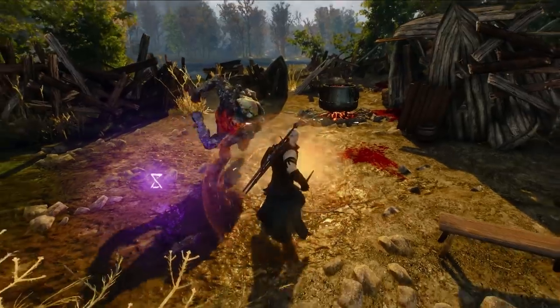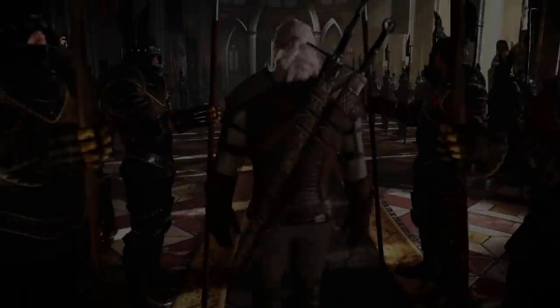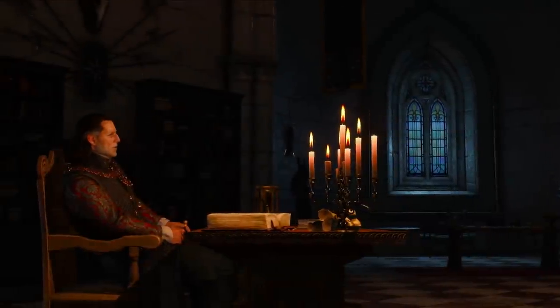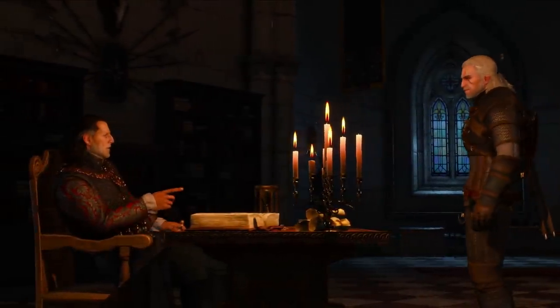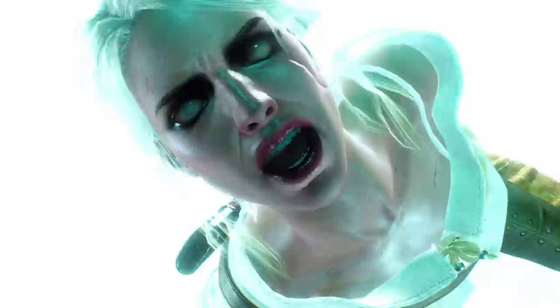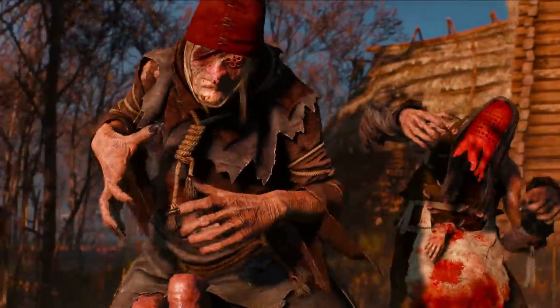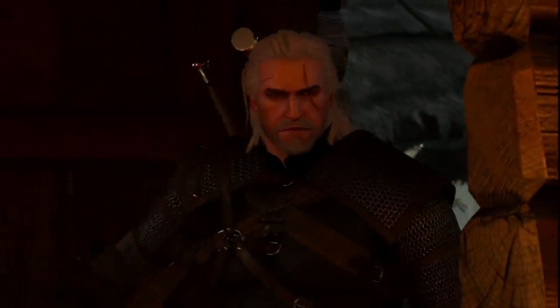Of course you can also level up your signs, and I tend to use my signs a lot so I feel like this is always a good idea. We once again get a very brief clip of the Emperor of Nilfgaard, Emhyr Var Emreis, who is a very important person not only regarding Ciri's story but also with how the prophecy plays out. I don't want to spoil it too much, but just make sure you know who Emhyr Var Emreis really is before going into The Witcher 3. And by the way, the way that witch fondled those legs right there really grossed me out.